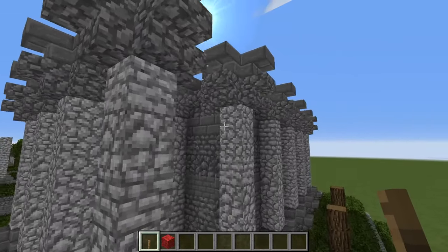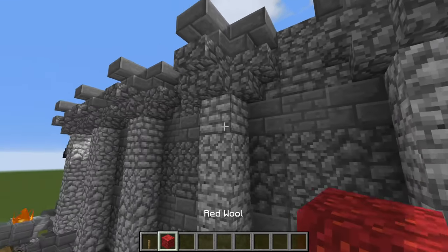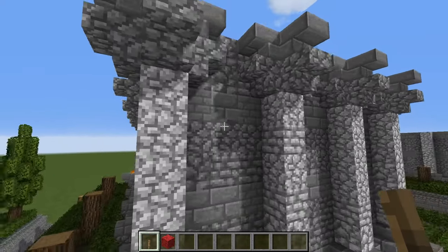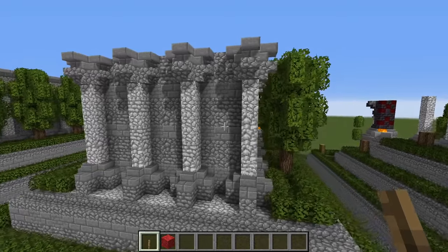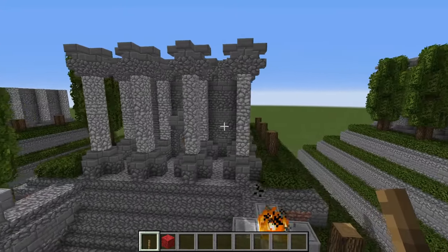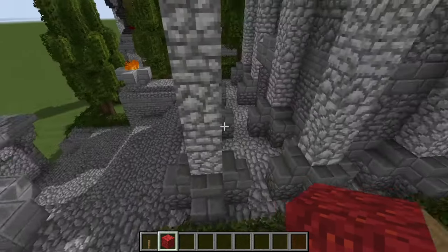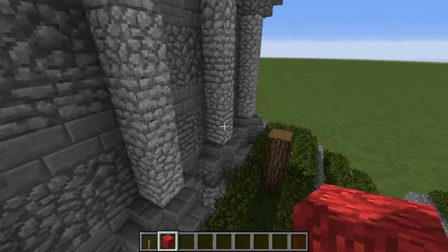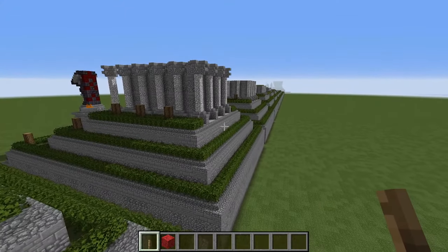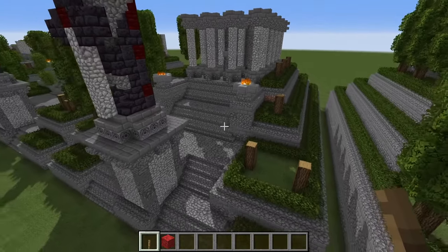All the pillars on the outside have exactly the same column design. When freestanding columns are attached to walls they're called pilasters. On this temple we only have the four front freestanding columns — a Roman characteristic. Roman buildings always have the nicest front facade, and to save money they attach columns to the wall around the back, which is why the back looks rather plain.